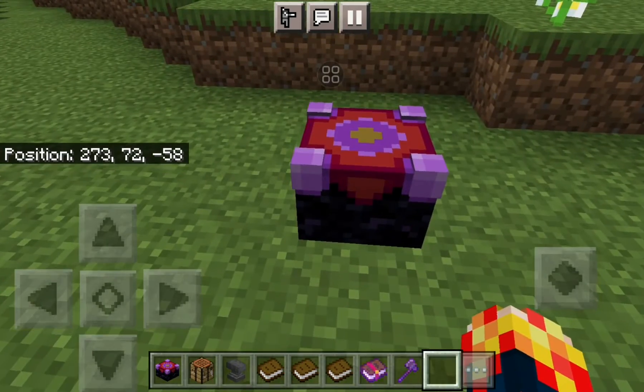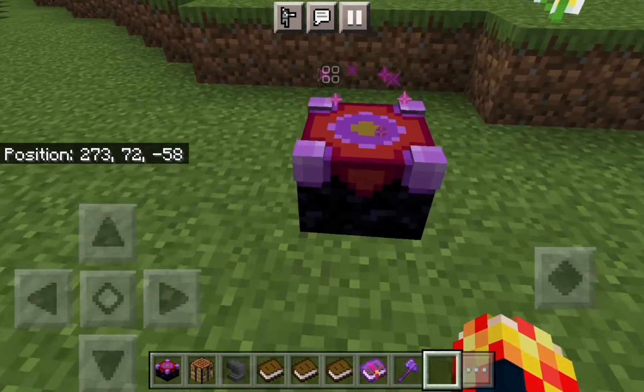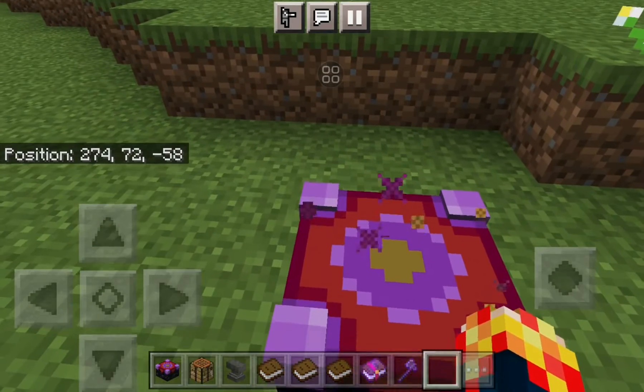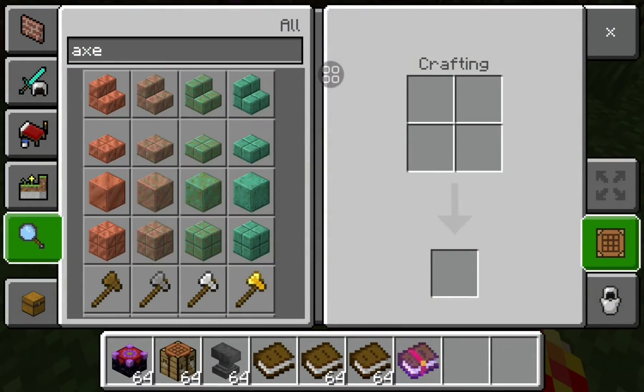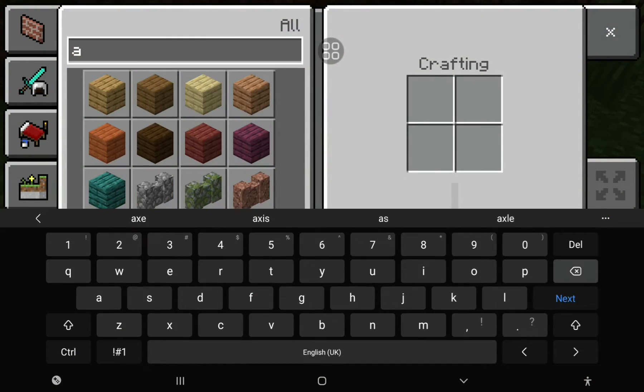You place a disenchanting table. Go over here, open it, put your item there, and place one book. What you need next is crystals — I'm going to use whatever the code is.